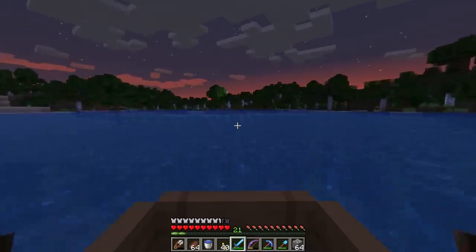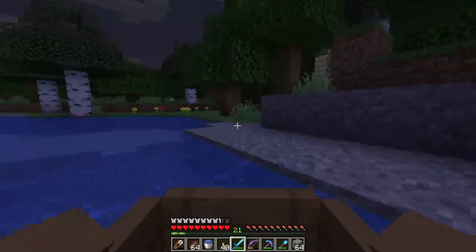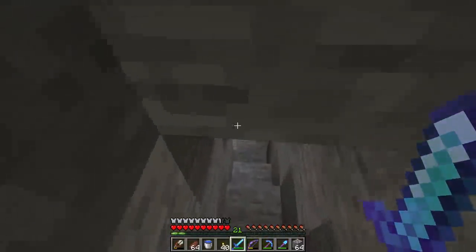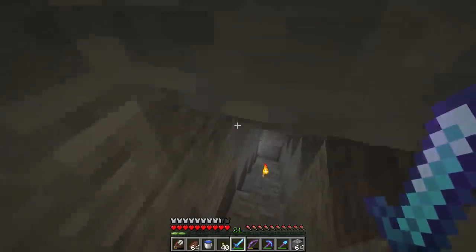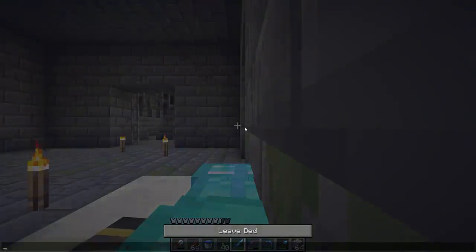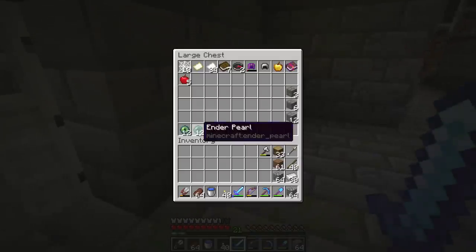We can shoot the crystals from the ground with our bow if we have a decent shot, or we can tower up and manually remove them — we could even punch them. After that, the dragon will fly around and we need to shoot it with arrows, then swing our sword at it when it lands in the middle of the End island.